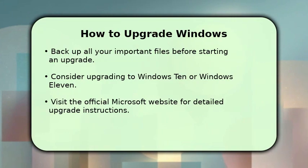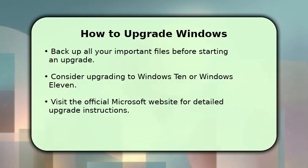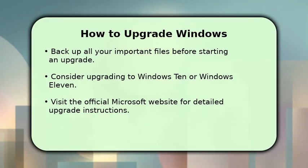Upgrading your Windows operating system is a significant and beneficial step for your computer. First, always back up all your important files to an external drive or a reliable cloud service to prevent data loss.